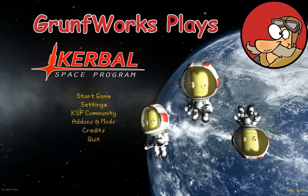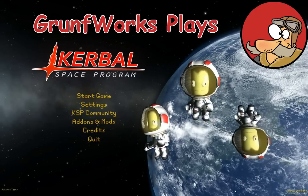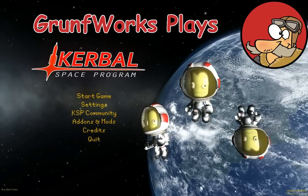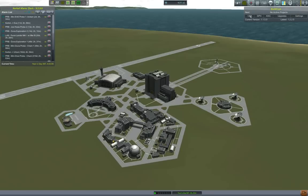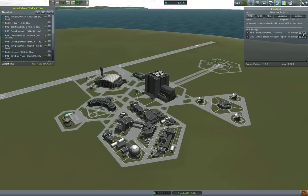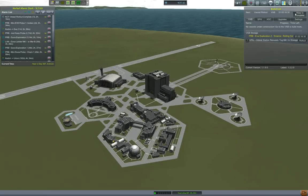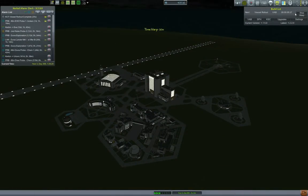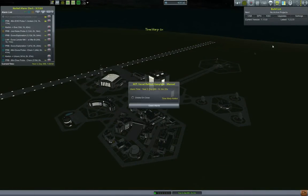Hello YouTube and welcome to Groundworks. This is episode 54 of the Interplanetary Voyage of Exploration. In previous episodes we have launched a basically whole flotilla in the Kerbin parking orbit, and today we will be launching and transferring this whole flotilla on the voyage to Eve.